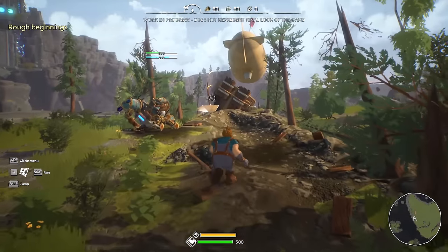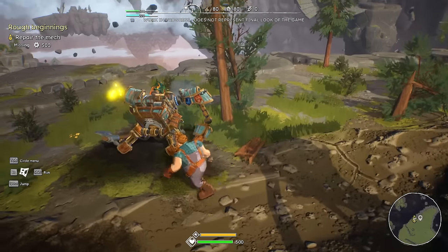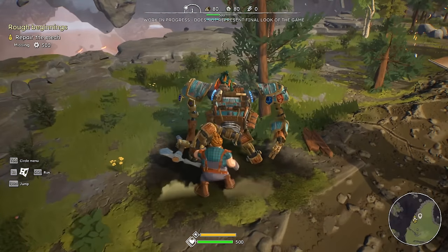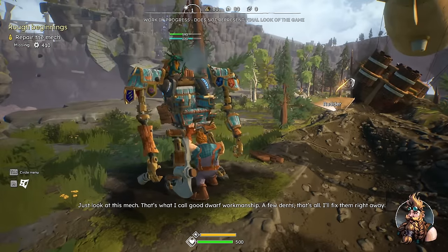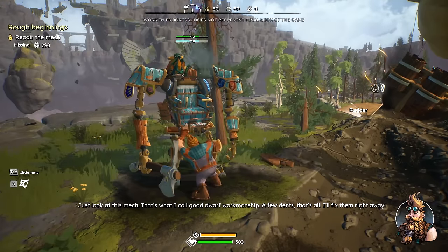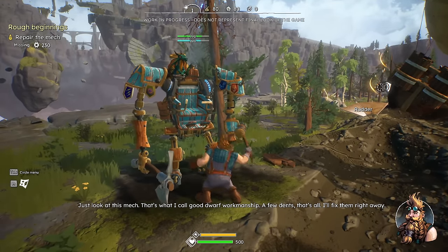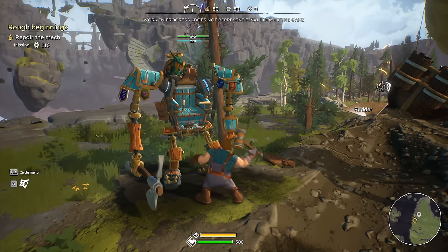It did seem a little bit bumpy — they didn't turn the turbulence light on. I didn't have myself fastened in or anything. Alright, so what's going on over here? Repair the mech. Oh, I can just... there we go. Repair the mech. Yeah, get on in that groin. Everybody knows that the most functional part of the mech is the groin. So if you've got to hammer something, if you've got to wrench something, make sure you do it around the weenus of the mech.